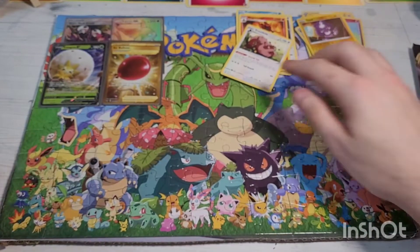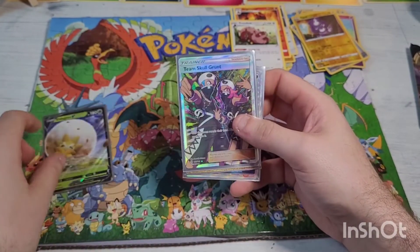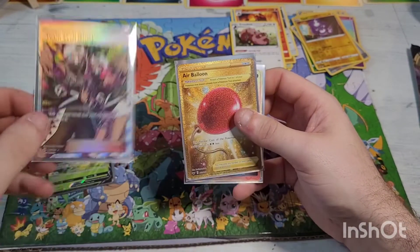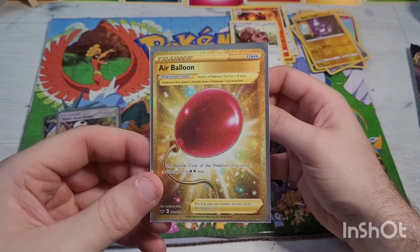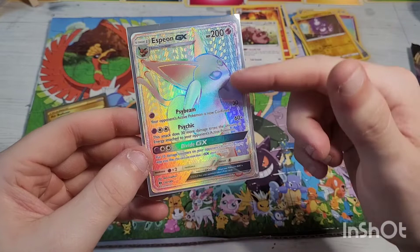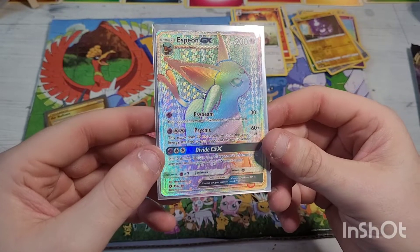Today's pulls were absolutely magnificent. We have the beautiful Eldegoss V, the full art Team Skull Grunt with amazing color splash in the background, the gold Air Balloon, and this absolutely beautiful Espeon GX — I love the texture going on in the background. The video might not show it off enough but it is gorgeous. Definitely some awesome pulls tonight.